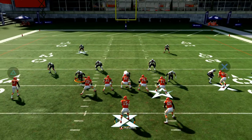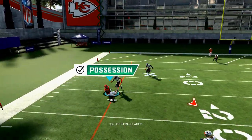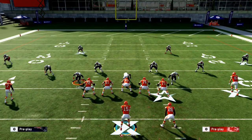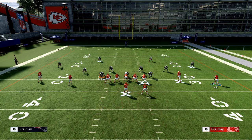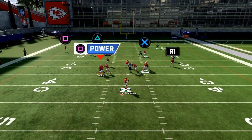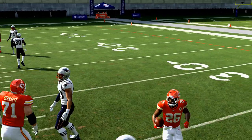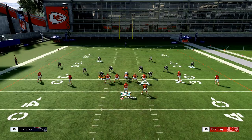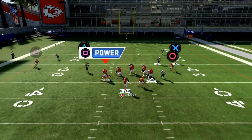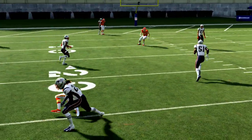That comeback is also a really good read against man-to-man coverage. If they're running man coverage and Stephon Gilmore does his job, when the receiver cuts back Sammy Watkins is going to be wide open. So you have three routes to beat man-to-man coverage and a combination of routes that beat zone coverage. If everything is taken away, the check down to the back is a consistent yard or two — and oftentimes it's not even going to be covered.